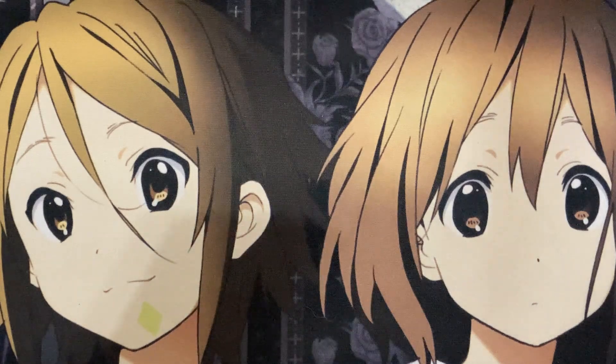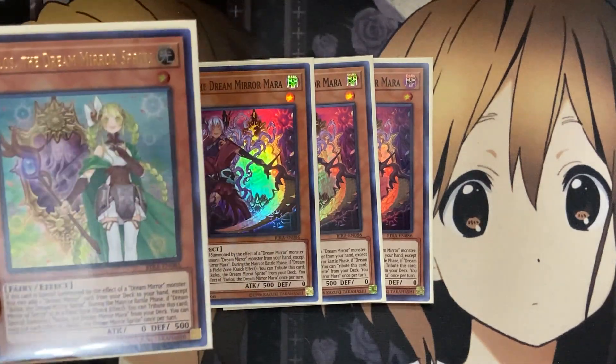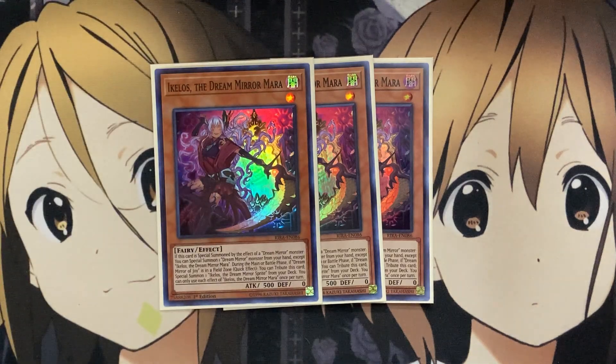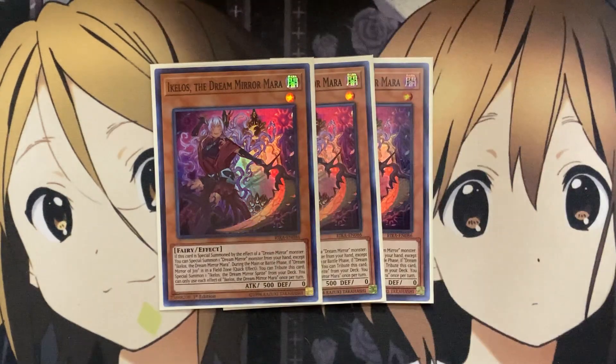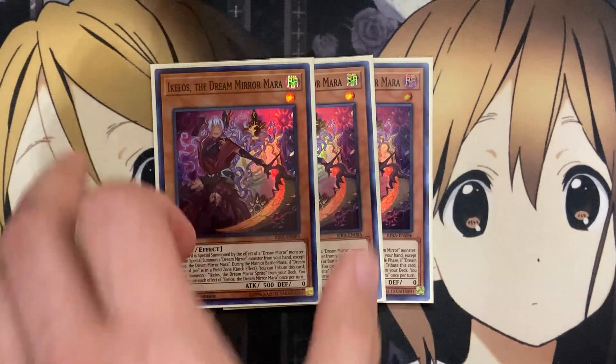Also running three of its dark attribute counterpart, Ikelos, the Dream Mirror Mara. If this card is special summoned by the effect of a Dream Mirror monster, you can special summon one Dream Mirror monster from your hand, except for Ikelos, the Dream Mirror Mara. During the main phase or battle phase, if Dream Mirror of Joy is in the field spell zone, quick effect — you tribute this card to special summon one Ikelos, the Dream Mirror Sprite from your deck. Contrasting with the Sprite, you get a special summon instead of a search. Three copies of each card means more search power and options at the beginning of the game.